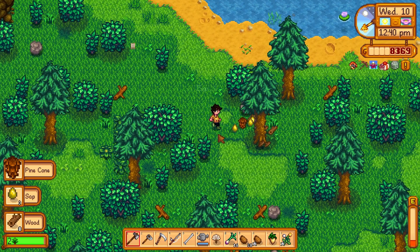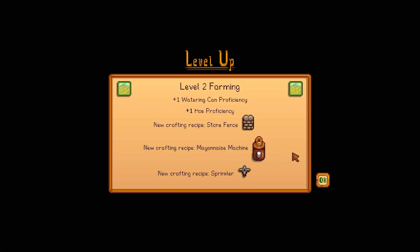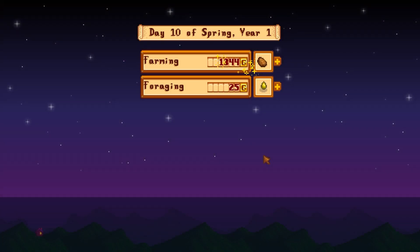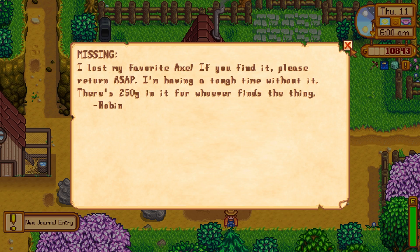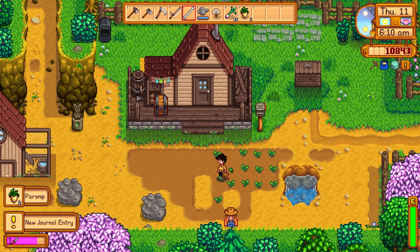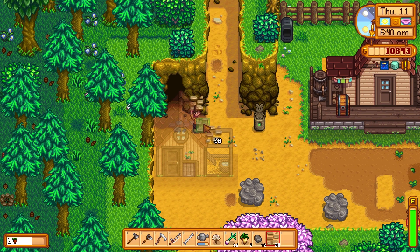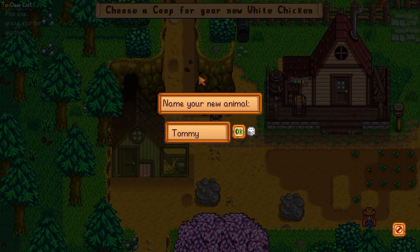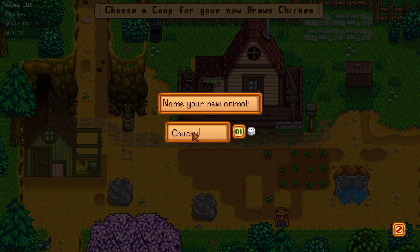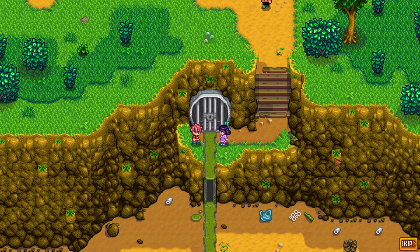We start gathering potatoes and move on to chopping trees — another common activity this run. We call it a day because our energy is low, but we get level 2 farming and level 3 foraging. We accept the quest for Robin's missing axe and grab some parsnips from the ground. We put some paths down to try to make the farm look nice — I really wanted it to look good. Then we buy some chickens and name them Tommy, Chucky, Phil, and Lil — one of my favorite shows, either adult or child. Leave a comment and make a guess what they're from!